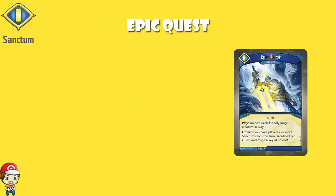I think Key Abduction is one of the more interesting ones in Age of Ascension, especially if you get it in a deck with Martian Generosity. Now, Epic Quest is one that I don't think I've ever actually seen used — I'm not a huge fan of it. When you play it, you archive each friendly night creature in play, and it's got an Omni ability as an artifact: if you've played seven or more Sanctum cards this turn, you sacrifice it and forge a key at no cost. In order to use this properly, you need a really good archiving deck. You've basically got to archive a bunch of Sanctum cards, play Epic Quest, make sure it's active — not exhausted, not the turn you play it — then on the same turn pull a whole bunch of cards from your archive. That gives your opponent time to play around it. I'm not a huge fan of Epic Quest. I've never seen it work.